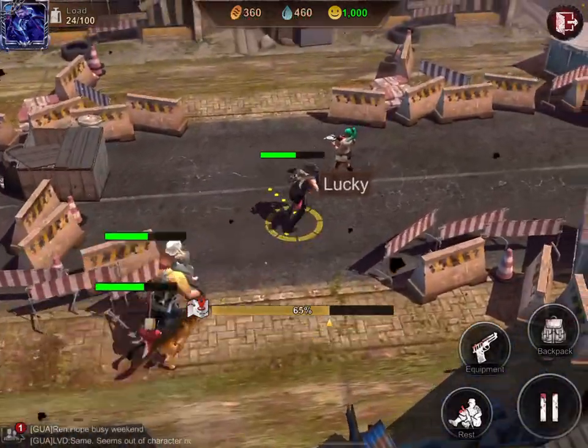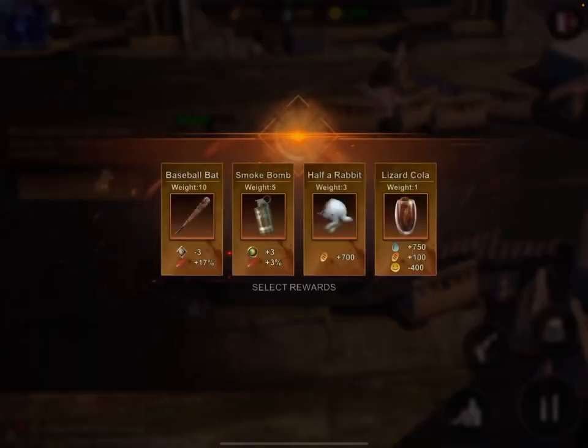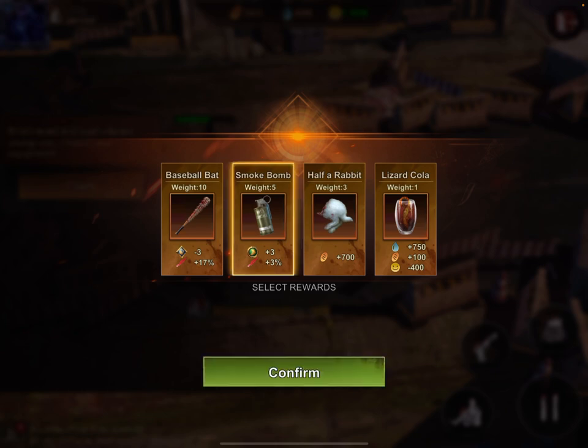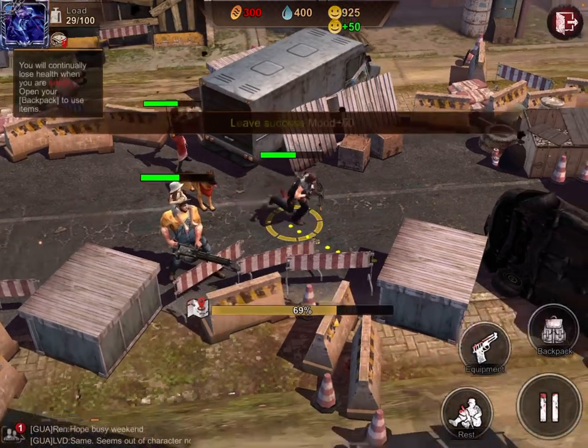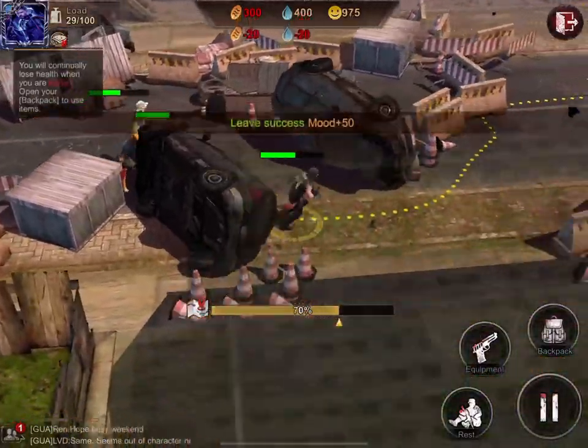Can we get to talk to Lucky? What do we got here? Anything good? Baseball bat? Smoke bomb? Generally with Lucky, I'm looking for equipment. Baseball bat — we lose some exploration stats for some hero, increased attack. Not too keen on that. Smoke bomb is pretty nice, so we'll go with the smoke bomb. And hi Trish — want to give us some medication? Nope, not this time. No 25% heal.